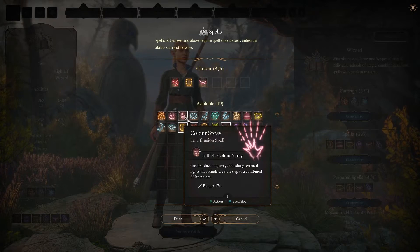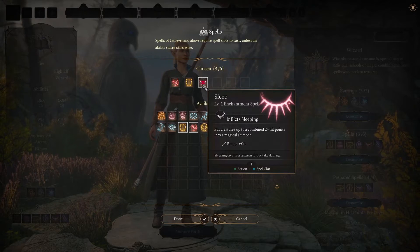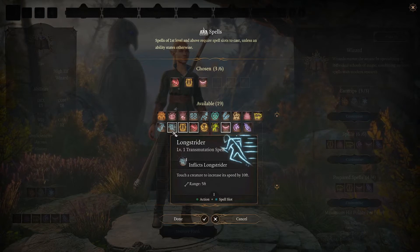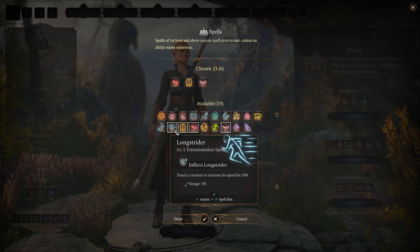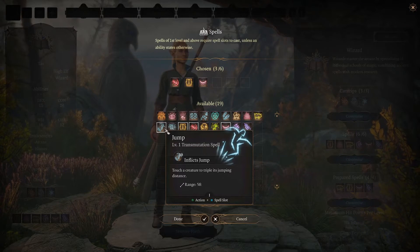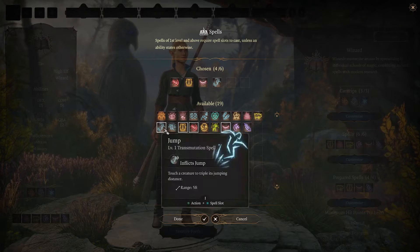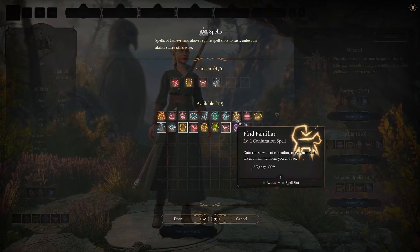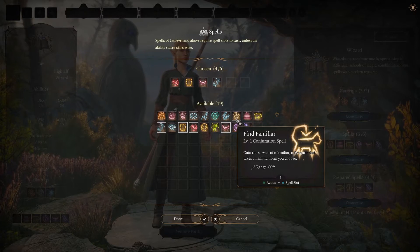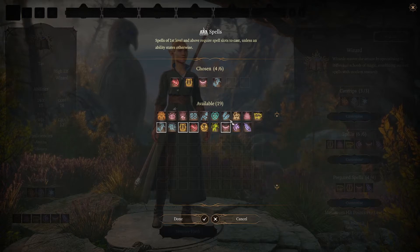We've got two more to choose. Colour Spray is quite good — you can blind creatures, though not as effective as Sleep overall. Longstrider is okay, but other classes and some races get access to that, so you don't really need to take it. Jump is good but only lasts a minute — just for one combat — though it's quite powerful when you use it. Find Familiar: if no other class is using a familiar, I'd definitely take this. Grease just creates difficult terrain which can cause creatures to fall prone.